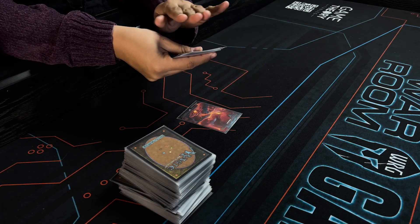Play your land for turn. Lands are your currency in this game, which leads us to the next step: casting creatures and spells.